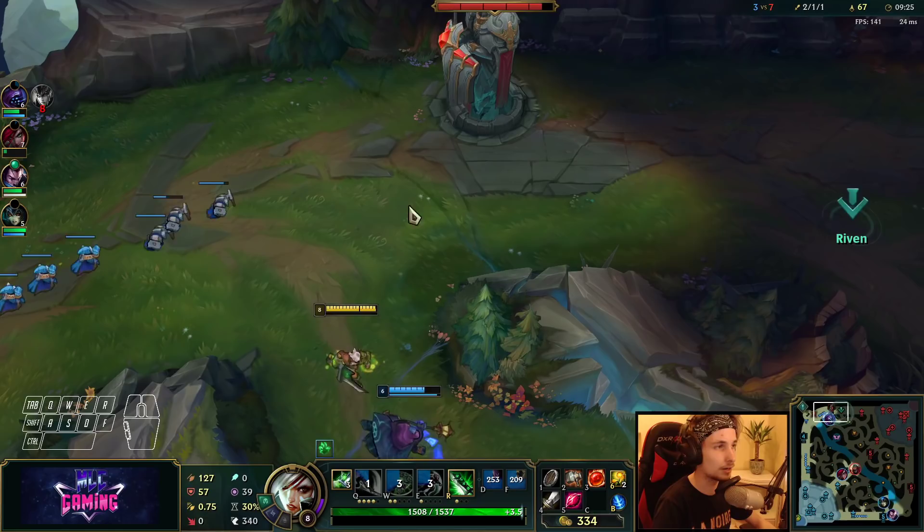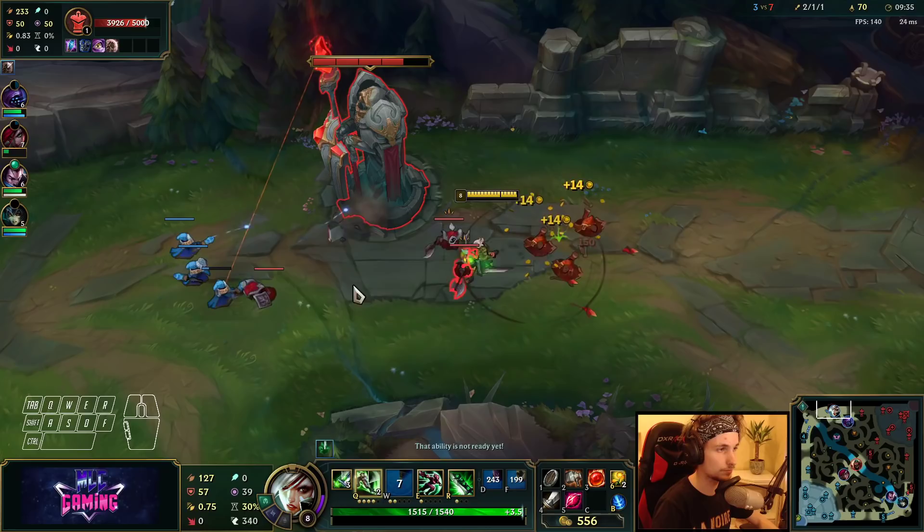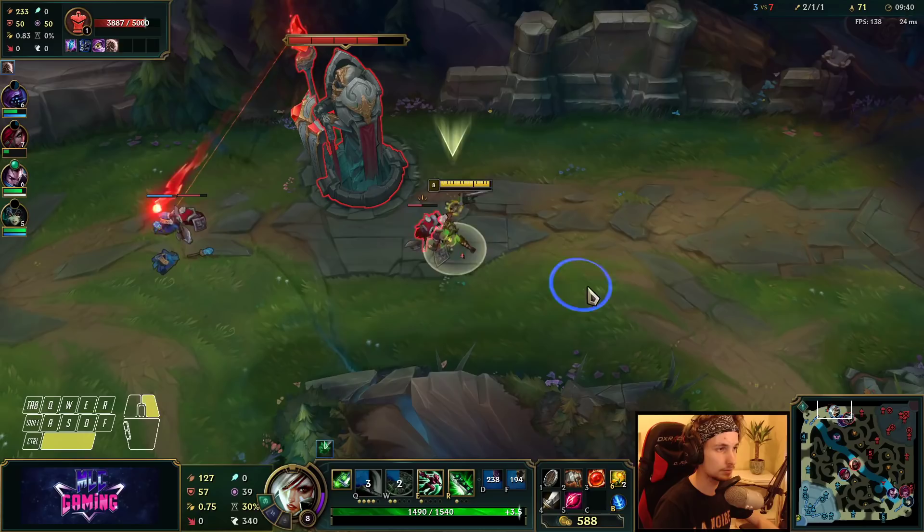One thing we could do right now is letting the Jax stay between the two towers so we can catch Quinn again whenever she comes. It's a pretty effective method to get kills fast.